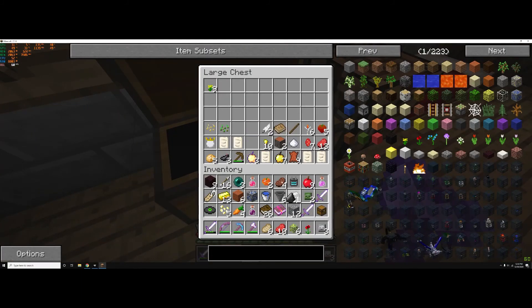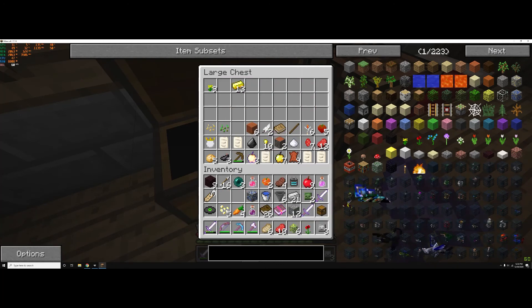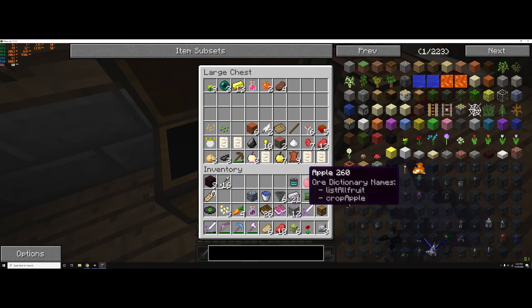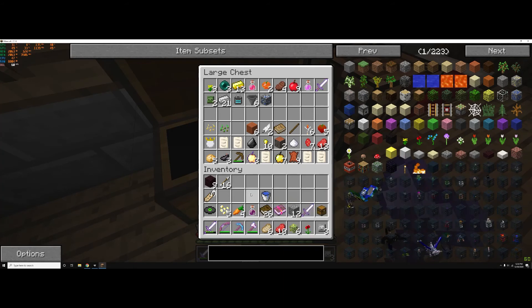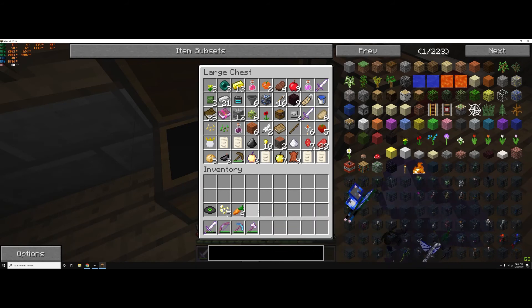Oh my gosh, I have so much stuff in my inventory. I'm just going to empty it all. As I was thinking earlier in this episode, I think we're just going to get into another dimension and get some good armor. Hopefully it works out.